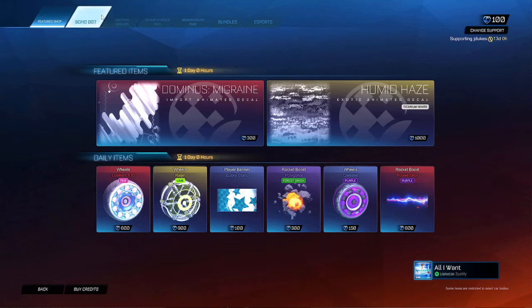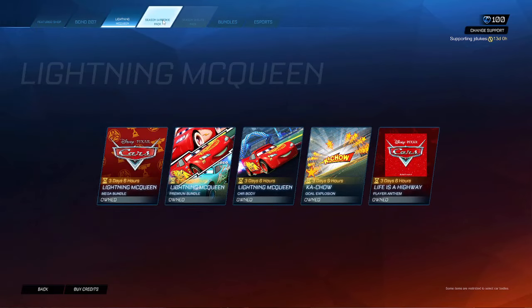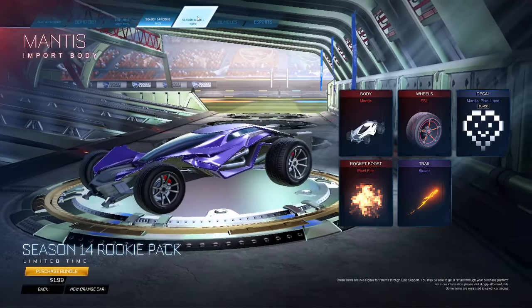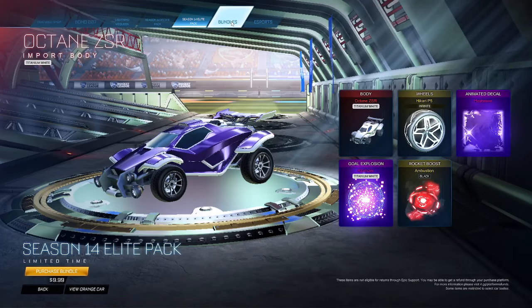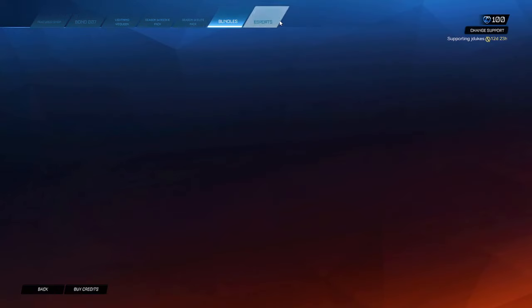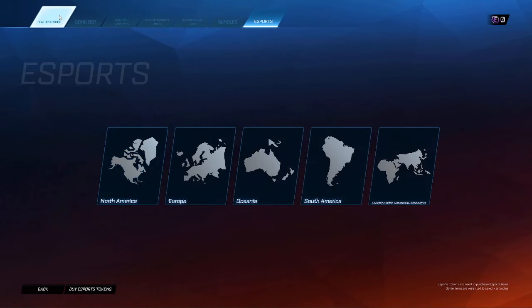Hopefully tomorrow's a really good shop. I bet it will be — I think tomorrow's gonna be really cool, something new will come or something fire. I got the James Bond pack, Lightning McQueen — great two packs, they're amazing. He's in the Season 14 rookie pack, Season 14 elite pack. These bundles are available for the rest of the season, and the esports.